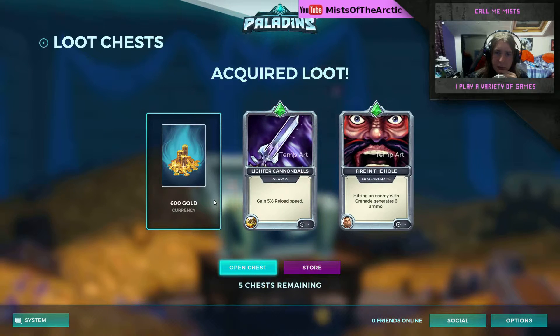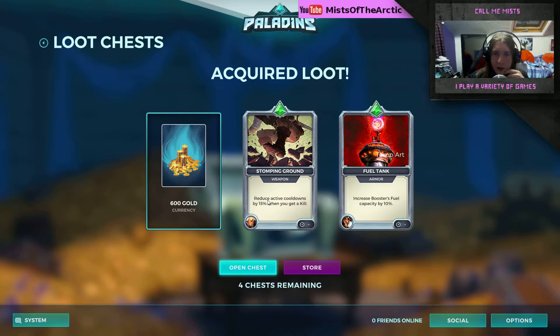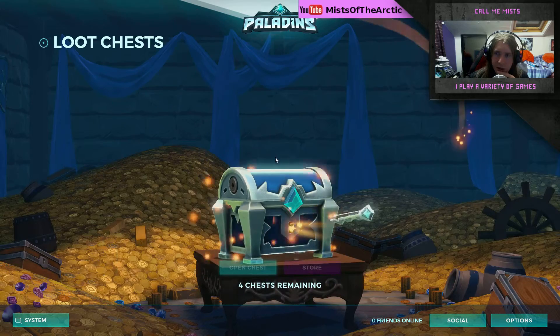Chest fifteen: 600 gold — this is becoming quite a theme. Lighter cannonballs, gain five percent reload speed, and hitting an enemy with grenade — that's probably okay. I mean, he's not going to be low on ammo that much. Chest sixteen: increase booster fuel capacity and reduce the active cooldown, and 600 gold — I'll have it! If you're just going to throw money at me, bring it on. Chest seventeen.